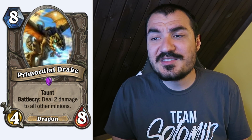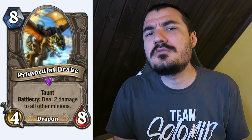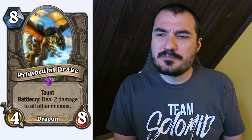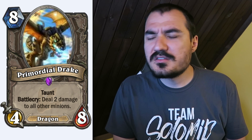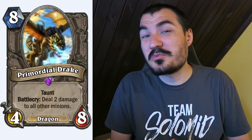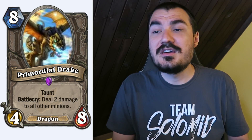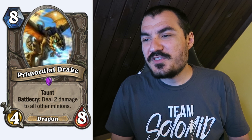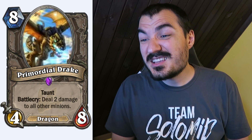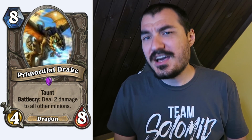Primordial Drake: a really expensive Dragon, one of the very few new dragons in the set. It's got Taunt, a lot of health, and the Battlecry is kind of like a board clear. The closest comparison is Abyssal Enforcer, which does 3 to everything but also hits your own face — bad for Warlock since they value their health. Primordial Drake does 2 damage instead of 3, costs 8 instead of 7, but the stats are really good, it has Taunt, doesn't damage yourself, and it's neutral, so it has high potential to fit in any deck. Extremely high-potential card.